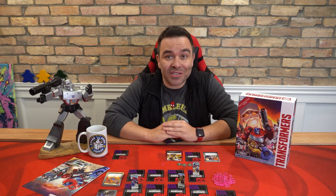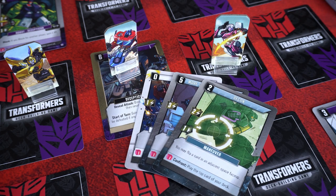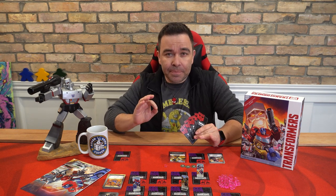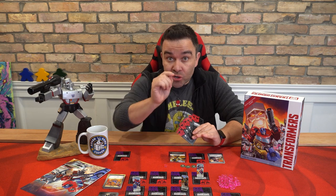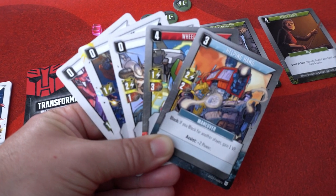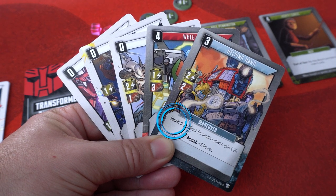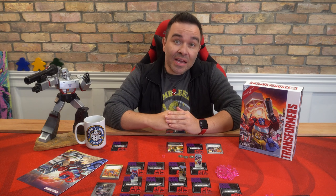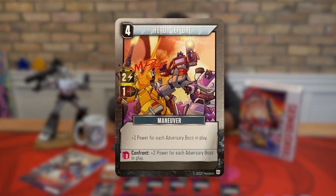Once you're on a space with a boss and you're ready to confront them: first, announce that you're going to confront the boss. Then generate as much power as you can by playing cards from your hand — don't hold back, because after this you can't play any more cards from your hand. Not to mention, once this fight is over, your turn is too. If you're going to hold anything back, a block is probably your best bet, because you can still discard those to avoid an enemy's attack — discarding a card is not playing a card. If you have Energon abilities that generate additional power, don't use them just yet. You'll get a chance to do that soon enough.